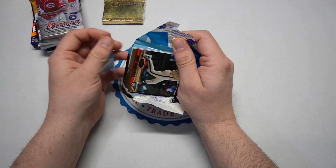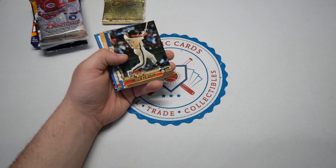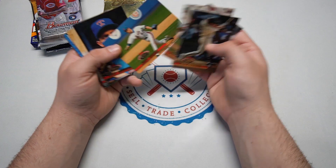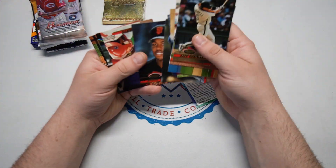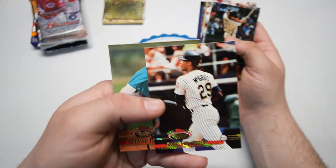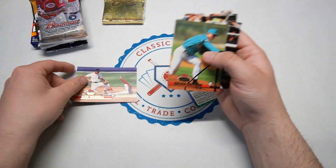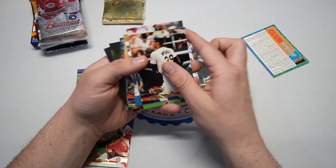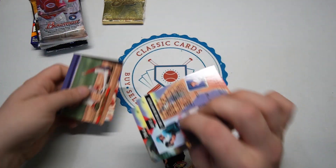Here we go — this is '92 Stadium Club. Jeff Bagwell — very cool. I love the series too because a lot of the good Members Choice cards are in here. Dwayne Ward, and there's an Ozzie Smith. So we got Jeff Bagwell, Ozzie Smith, and our Members Choice is gonna be a Fred McGriff — Crime Dog Fred McGriff, not bad. And a Trevor Hoffman and an Alan Trammell. So look at that: Alan Trammell Hall of Famer, Trevor Hoffman, Jeff Bagwell, and Ozzie Smith — four Hall of Famers and Fred McGriff in that one pack. Probably our best pack yet.